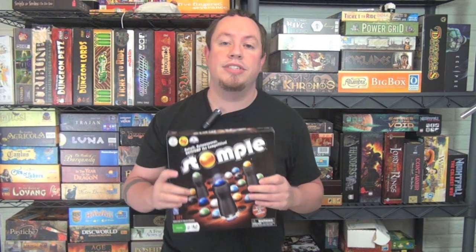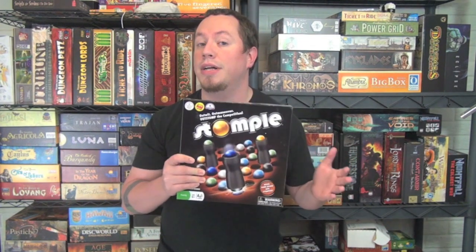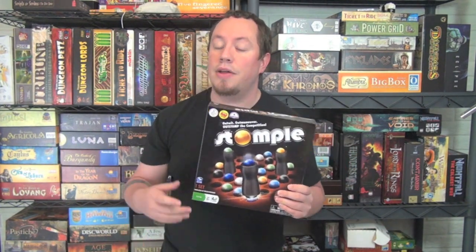Hey everyone, it's Ryan Metzler here again, and today we're going to take a look at an abstract game for two to six players. We're going to take a look at Stomple, which is a game in which you're going to be moving around your colored marker, trying to get rid of marbles in order to be the last player able to move. Real quick, let's take a look at how it plays and what you get inside this box, and then we'll come back and get my final opinion on Stomple.